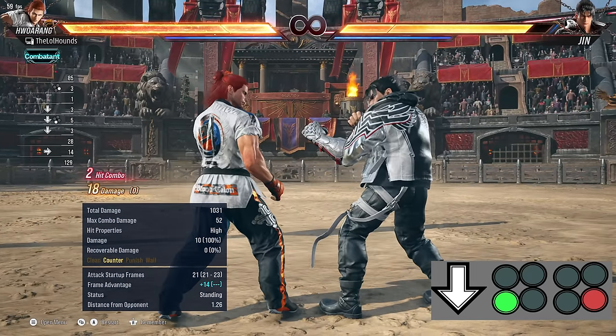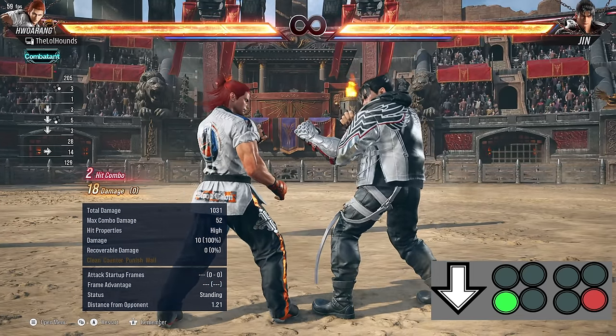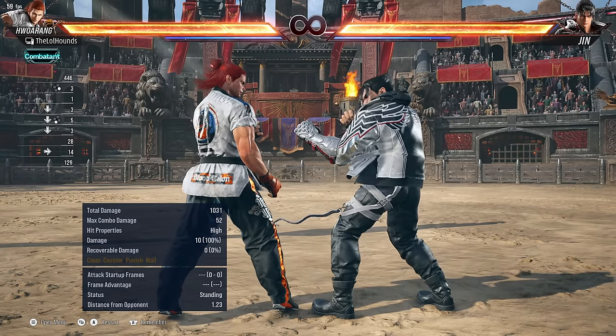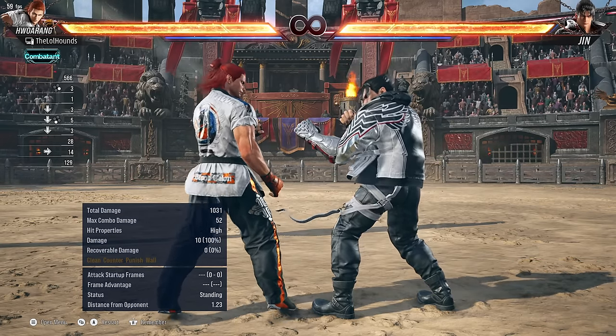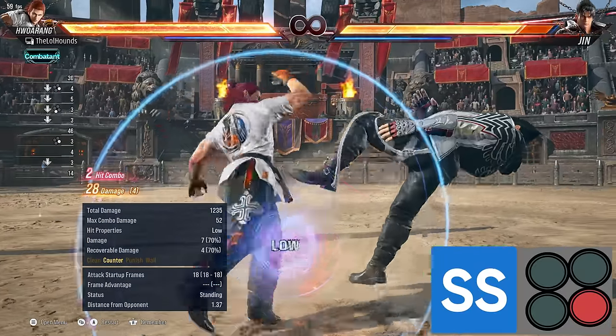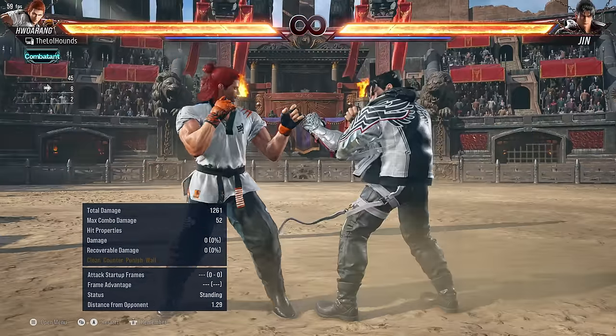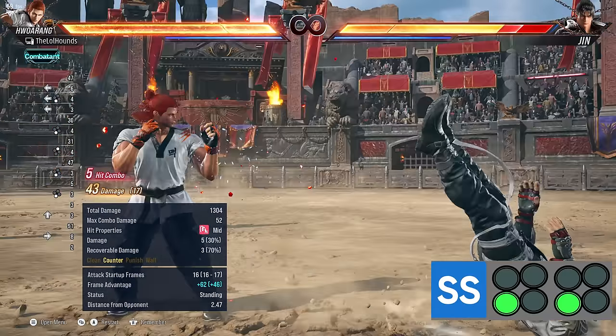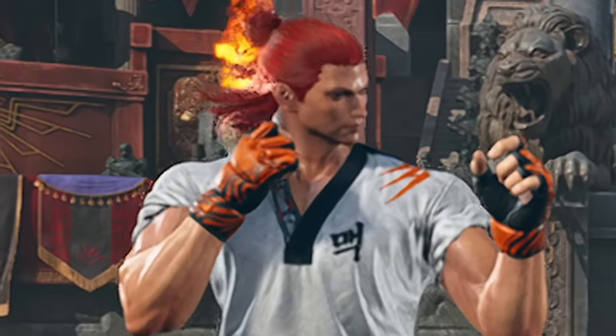For low pokes, he's got some of the best lows in the game. He's got down three-four which is plus 14 on hit — a very strong low. Then we've got sidestep four which is a counter hit launcher, and sidestep three-three which is also a counter hit launcher and plus on block as well.